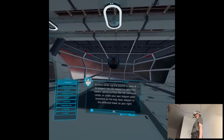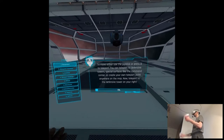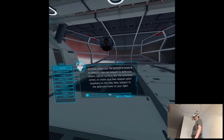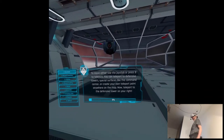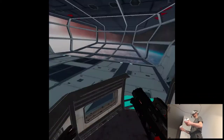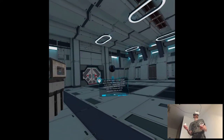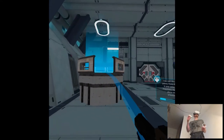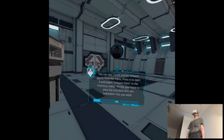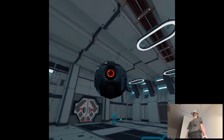To move, either use the trackpad or press B to teleport. You can teleport to defensive towers, special surfaces like the command center, or create your own teleport point anywhere on the map. Now teleport to the defensive tower on your right. Step on the teleport ladder in front of you to get off the tower. You can also create custom teleport points from the menu. Wait — so doesn't that mean there's no jumping?